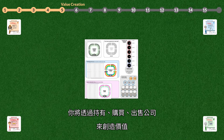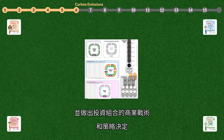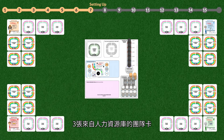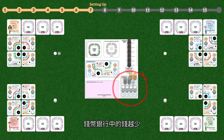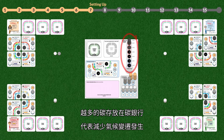You will create value by owning, buying, and selling companies; by decarbonizing your companies with the help of your team; and by making tactical and strategic decisions related to your company portfolio. Each business leader receives four company cards, three team cards from the HR pool, and 15 monetary units. The monetary value of each company is indicated by money coins — the less money in the money bank, the bigger the size of the total economy, and thus the more prosperous society is. The carbon emissions are indicated by carbon coins — the more carbon stored in the carbon bank, the less climate change.